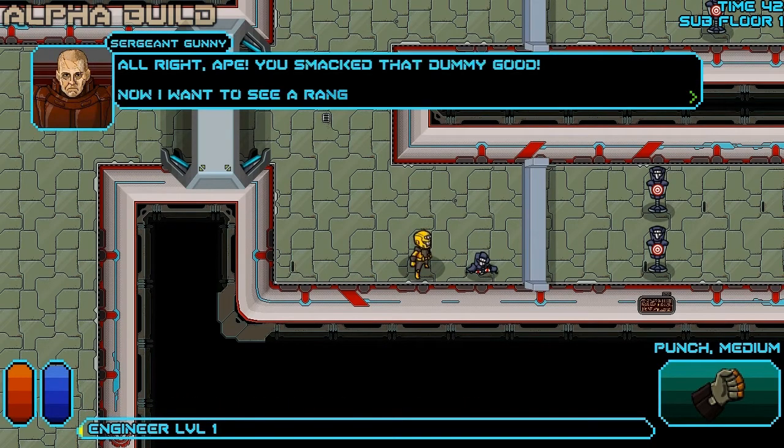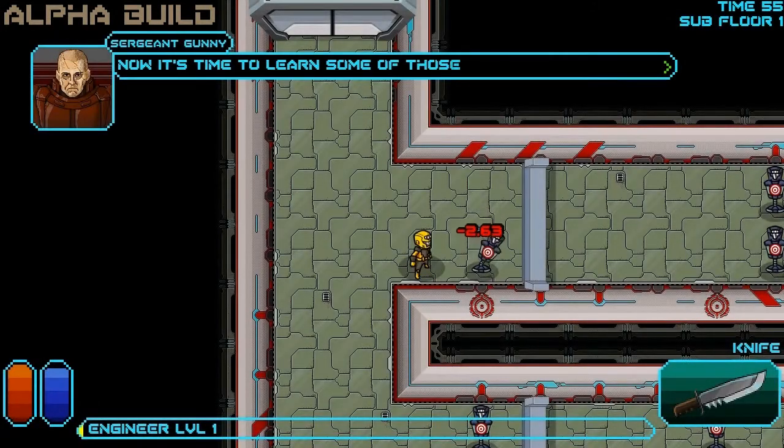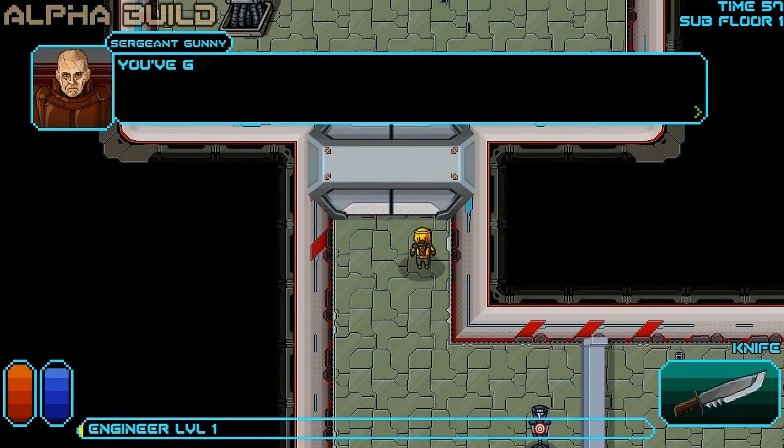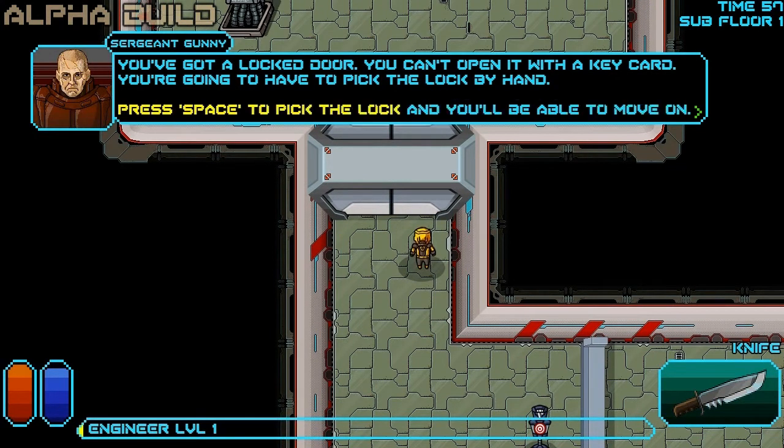Alright, ape. You smacked that dummy. Now it's time to learn some of those secret agent skills. You've got a locked door — you can't open it with a key card. You're going to have to pick the lock by hand.